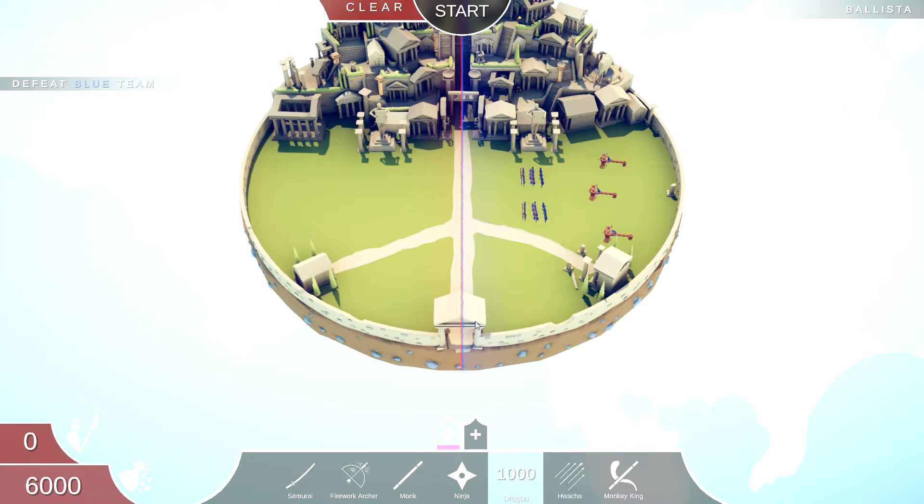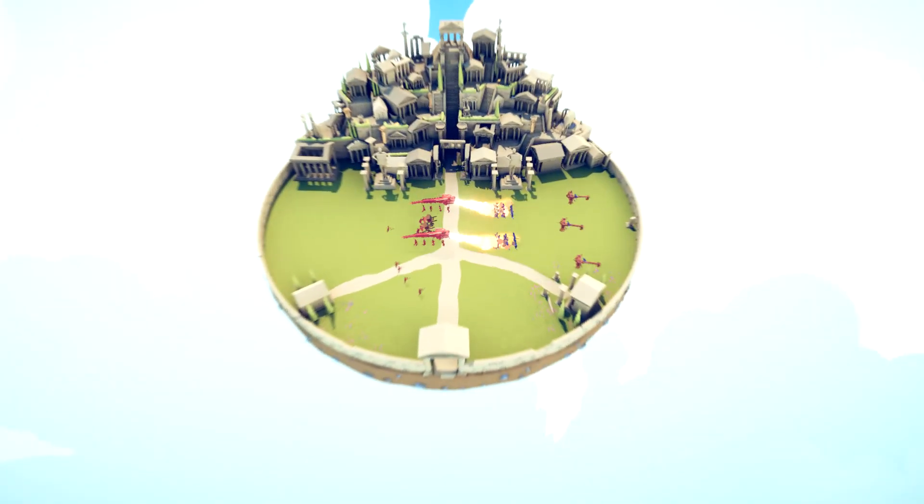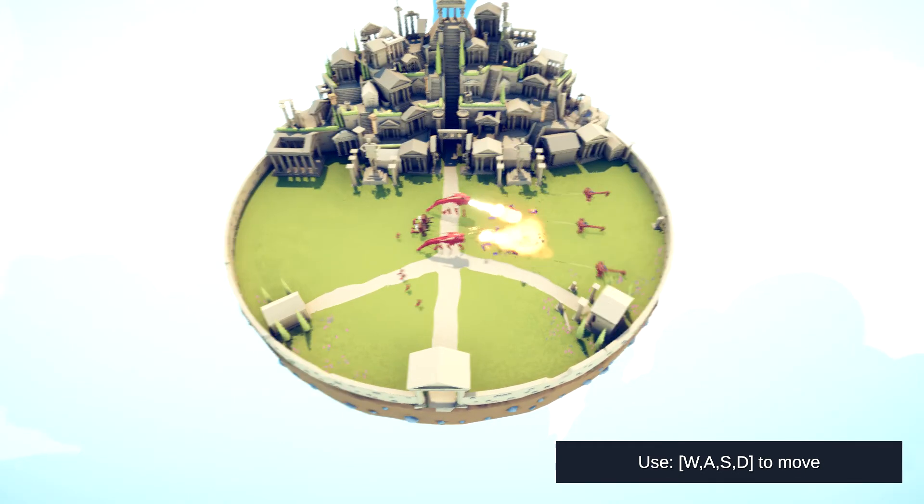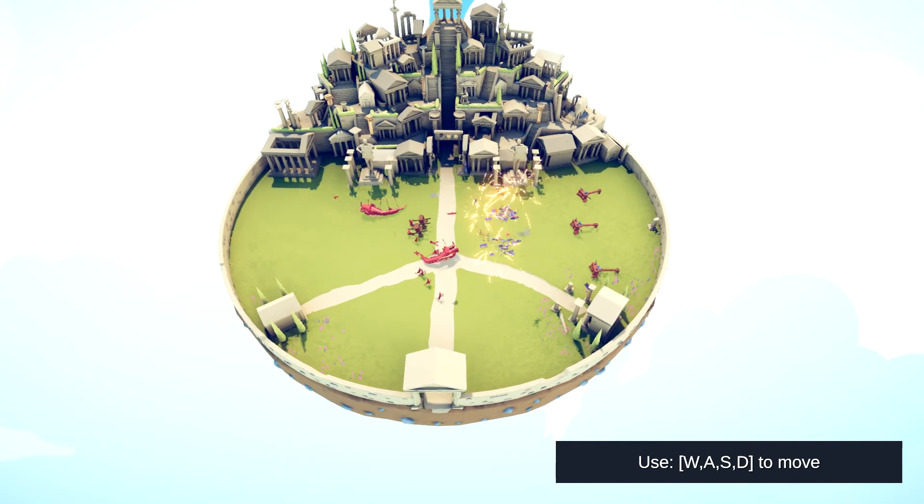There's a ballista — interesting. They gave me 6,000 so I'm pretty sure this is going to be pretty challenging. I'm gonna put two dragons right here to try to take out those people quickly. I'll put one huacha — I love saying that name, it has a certain ring to it — actually I'll put two. And then the rest I'll fill with a bunch of fireworks archers spread around the place, because they die quickly when all in one place. Hopefully they can kill the front line quickly and the huacha can help take out the ballista.